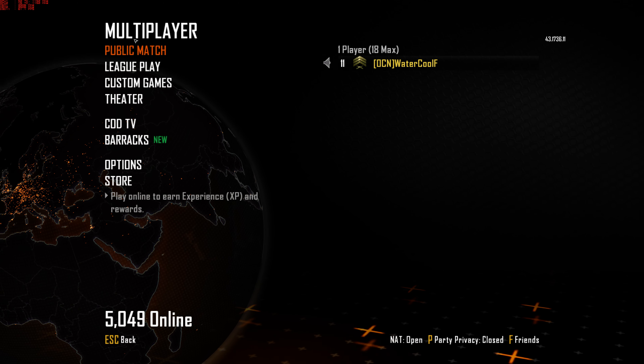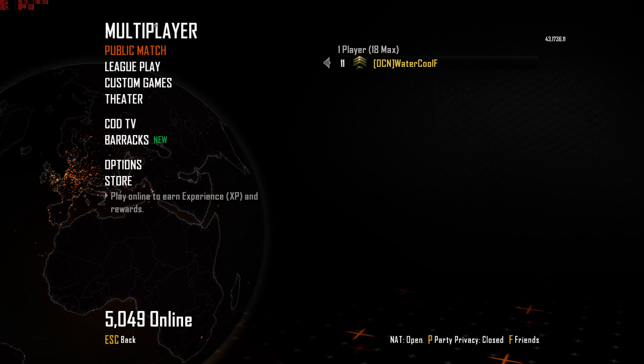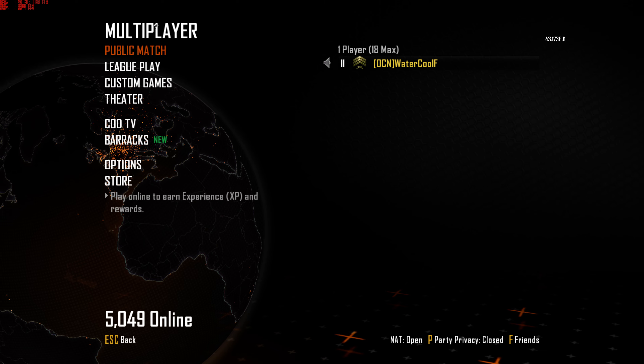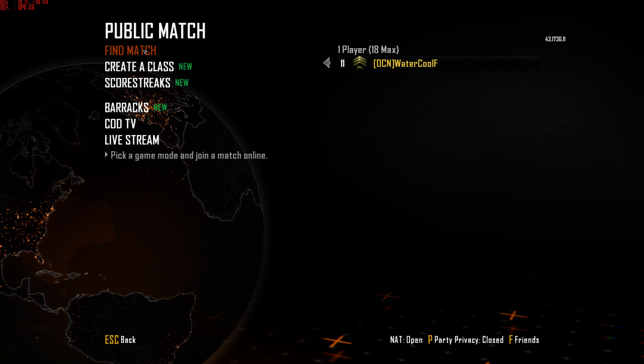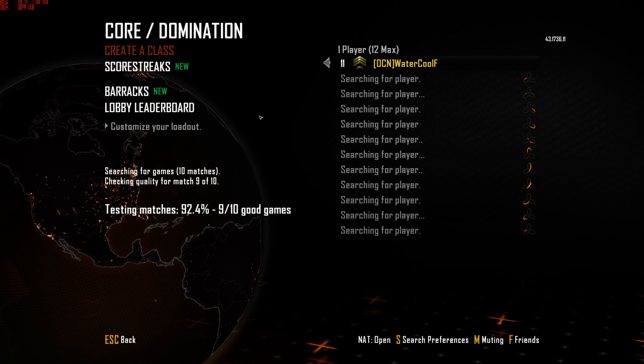What's going on guys, Walter here. We have Call of Duty Black Ops 2 running on Windows 10. On the left-hand side you can see temperature, GPU frequency, RAM frequency, and of course frames per second. Just finding a match — I may not do that great, I'm not trying to play great, I'm just playing for fun.